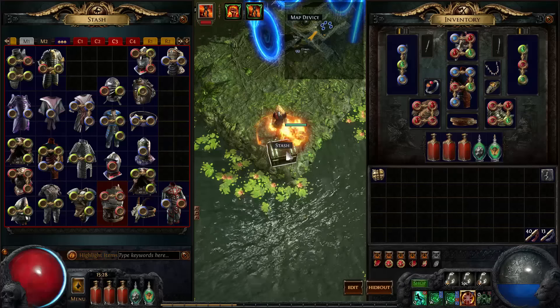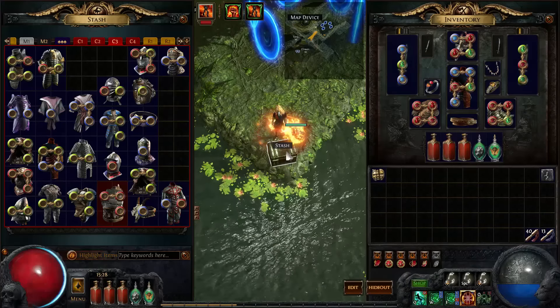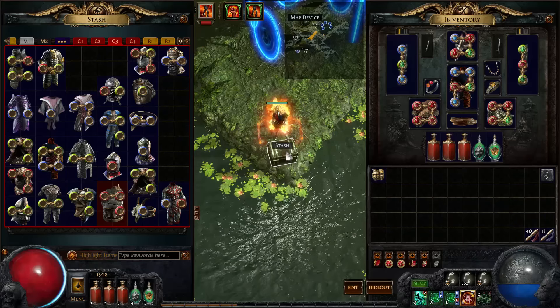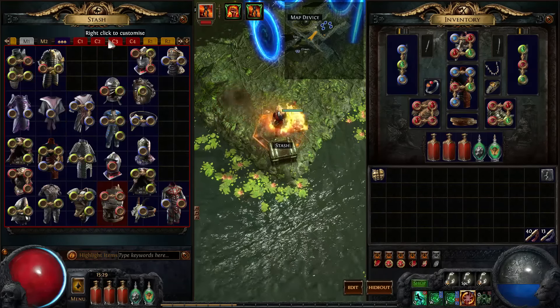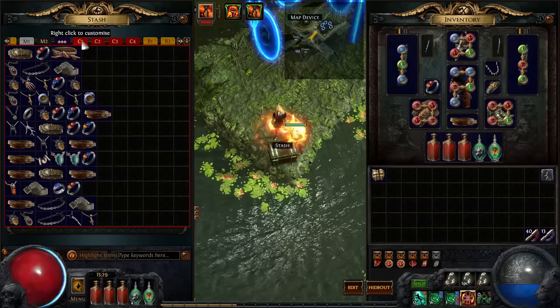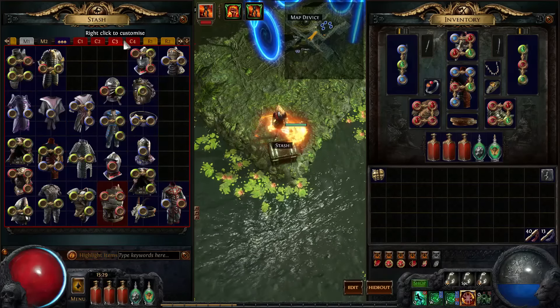Using this method I gain about 10 to 40 Chaos Orbs during a day, depending on how much I've been gaming. So if you have the extra stash tabs, I would recommend setting up a system for this. And as you can see, this is C1 — it's just for Chaos 1, Chaos 2, Chaos 3, Chaos 4.